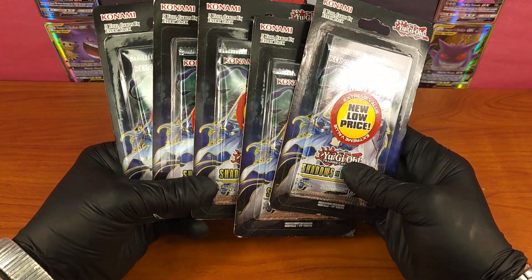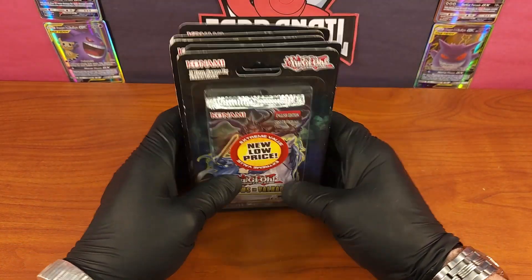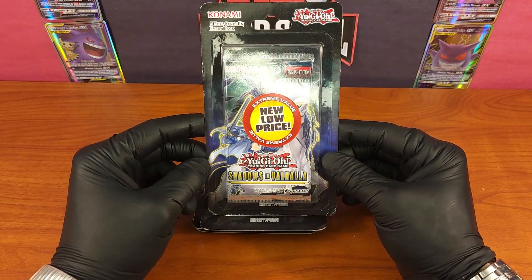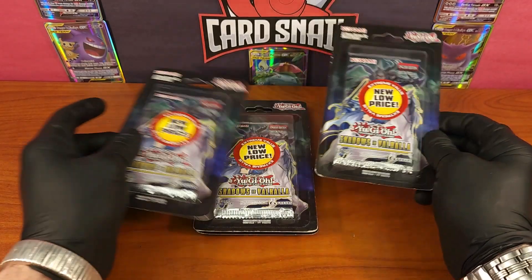Welcome to Card Snail, and if you're a subscriber, welcome back. Today we're taking a look at the Shadows in Valhalla Yu-Gi-Oh set. This is a 2017 English first edition.